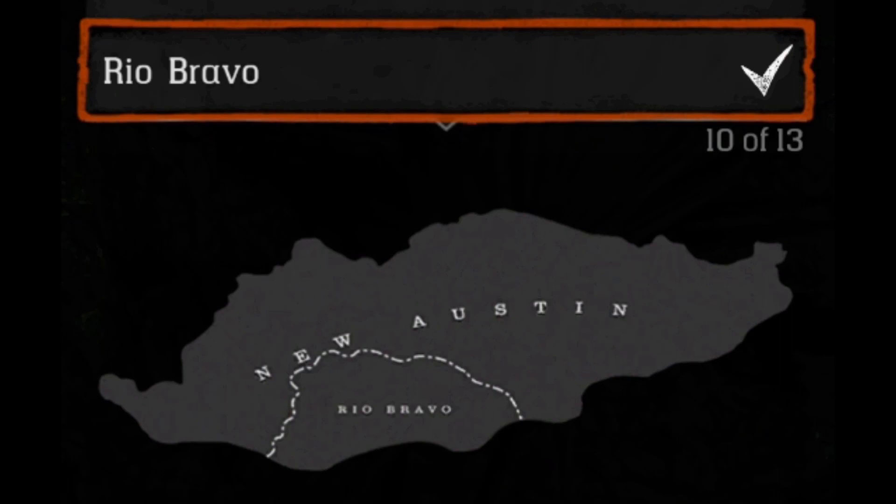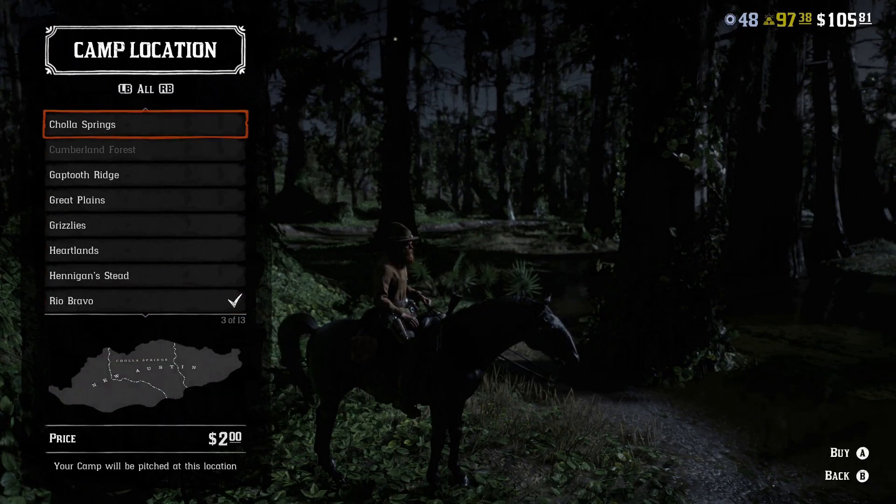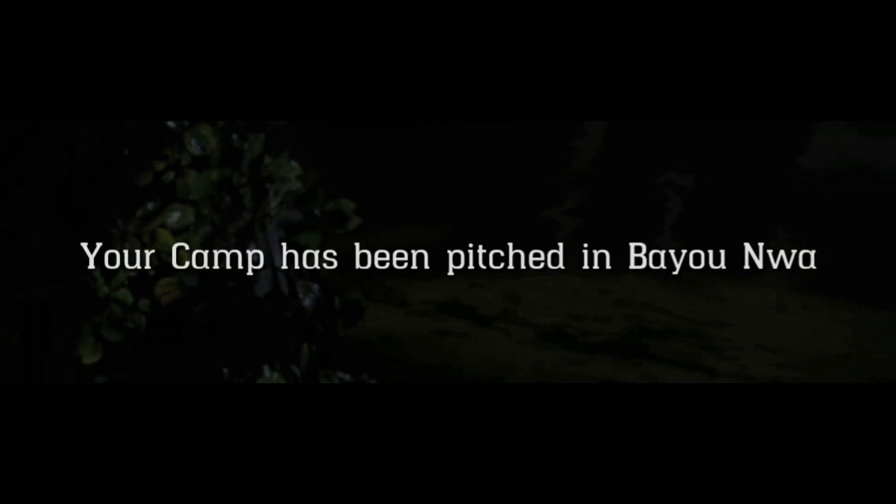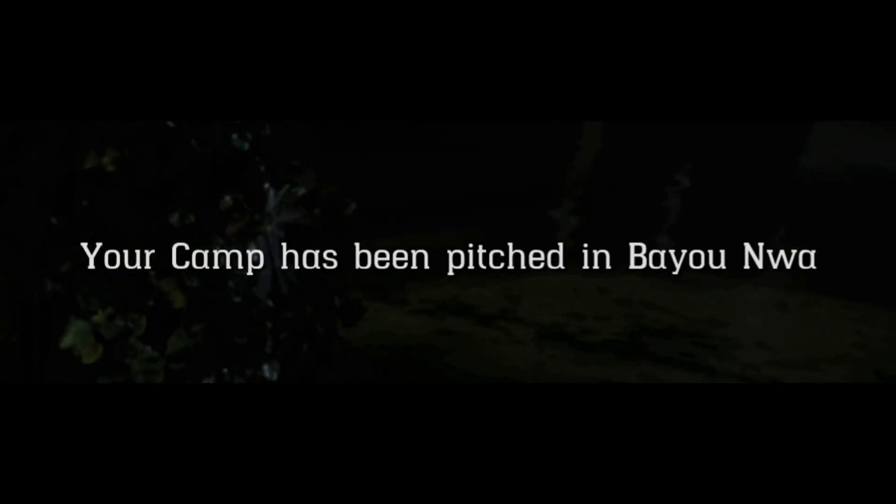If your camp is far from where you're playing, move it. Go to the player menu, then Camp and Properties, select Camp, and you can move it — for example, from New Austin to Bayou Noir. It only costs about two to four dollars and it's quite quick. Keep your camp close by; it makes sense.